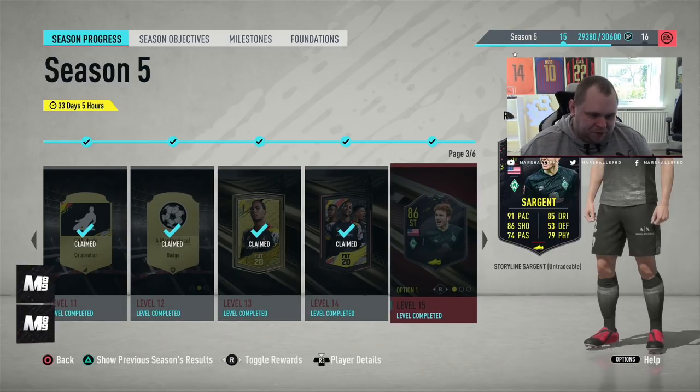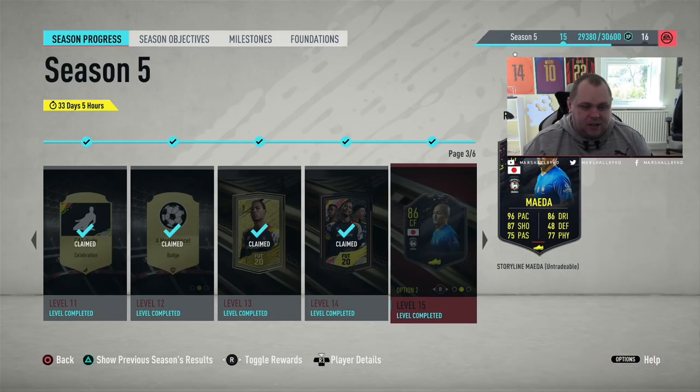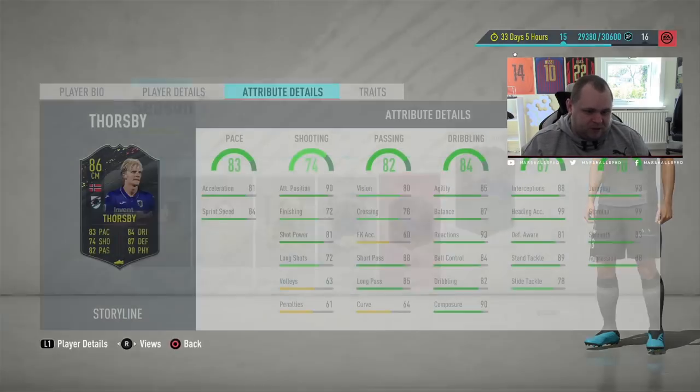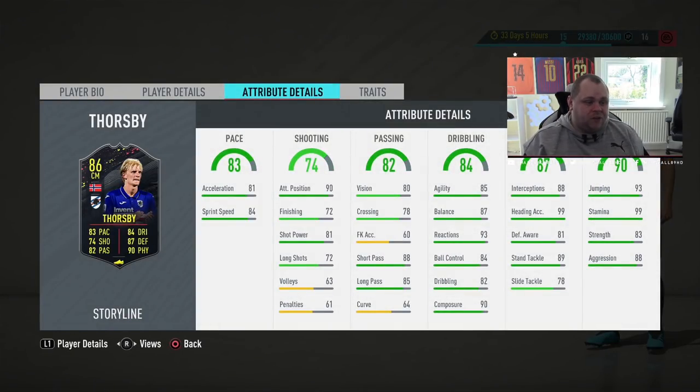It's going to be a review on level 15. You had the choice of Sargent, you had the choice of Maida, and you had the choice of Forsby. And I did go for Forsby boys, I did go for Forsby. It looks like a great card in this game.